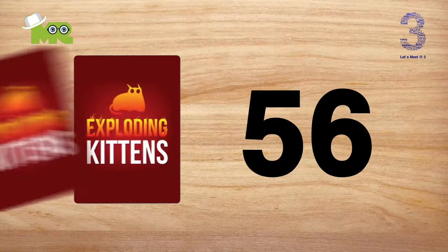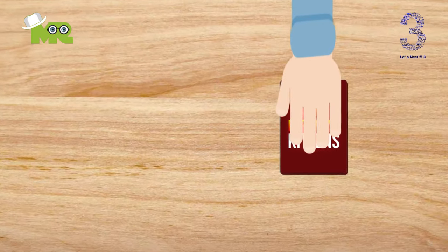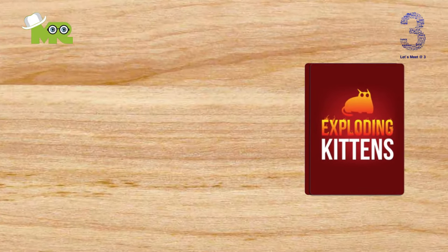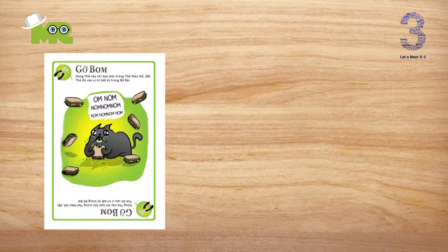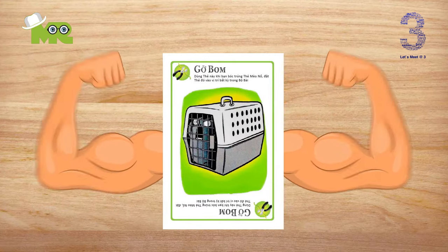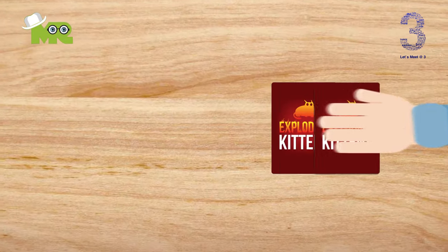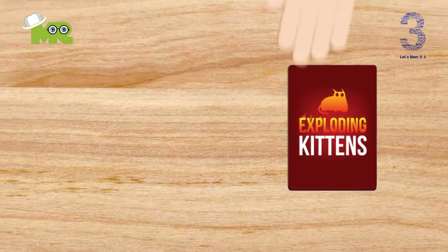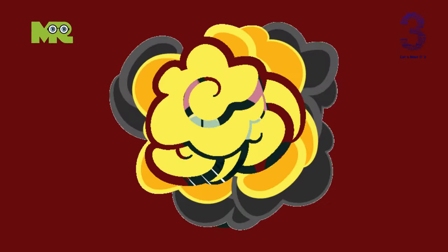56 cards are included. There are four Exploding Kittens cards. This card eliminates the player that draws it — discard all your cards, including the Exploding Kittens, unless the player has a Diffuse card. There are six Diffuse cards. The Diffuse card is the most powerful card in the game. It allows a player that draws an Exploding Kittens card to put the card back in the deck in whatever location they choose. These are the only cards that can save you from Exploding Kittens.